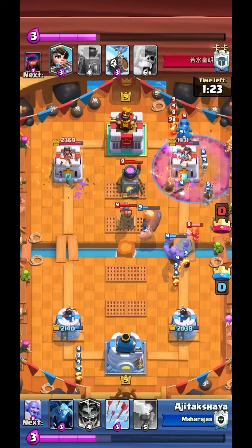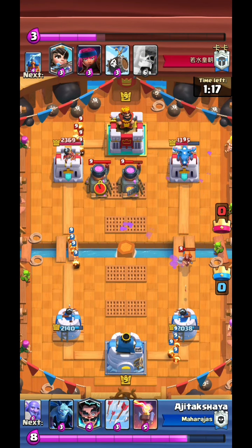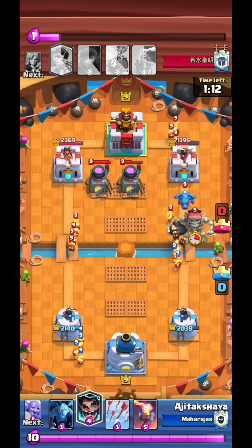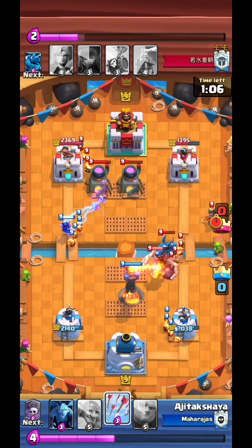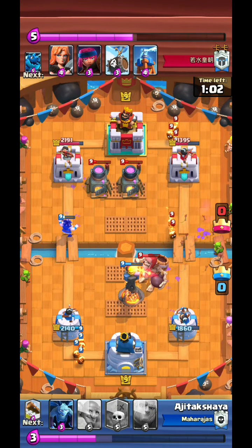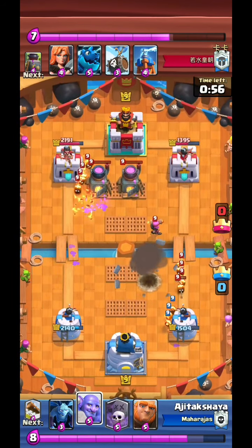Anyways, there's Giant Graveyard, and as I said, it's deceptively good. You can see how much damage it has done. I'm pretty much amazed because I didn't expect it to work this well. I tried to take as little damage on the left and I'll arrow all of that because of the Electro Dragon. I'm able to take down the Giant Skeleton this time.